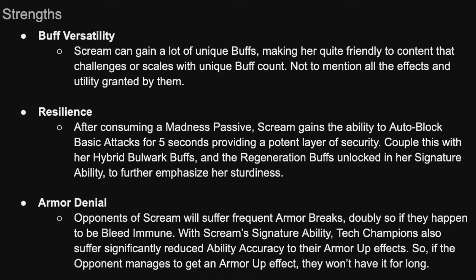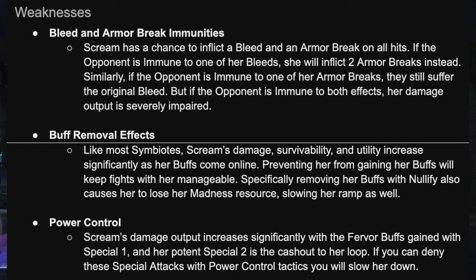Getting into strengths and weaknesses, we start off with buff versatility. Scream has access to a lot of unique buffs — some of them are a little on the rarer side, but in general she can get a lot of them up and keep them up, which is good for a variety of nodes and makes her an excellent warlock counter. Resilience — between her autoblock, her regen, and her bulwark, there are a number of things that keep her healthy throughout the fight as long as you chase them down. And Scream's signature ability allows her to reduce the ability accuracy of armor-up effects, same as Gladiator, and she also has very frequent armor breaks, so she can turn off a whole host of armor abilities.